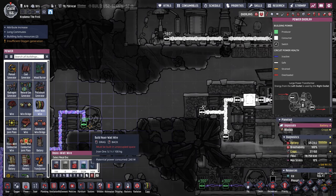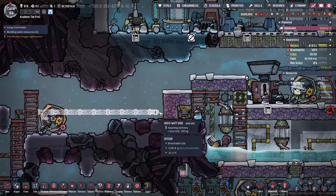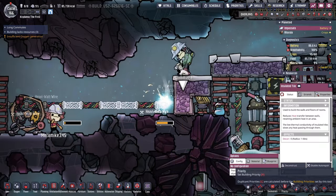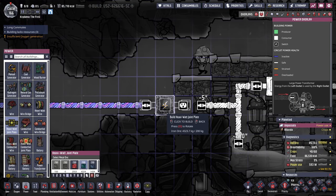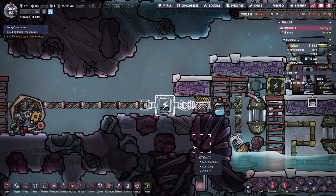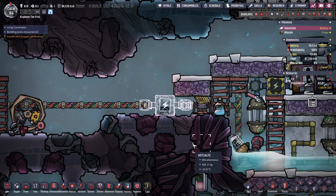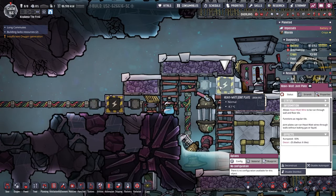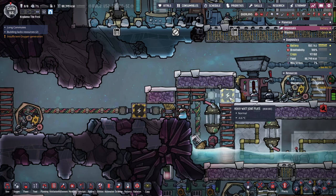I can't believe I've been running everything off one measly hamster wheel this whole time. I need more iron ore. I'll route heavy watt wire over here — this will be the heavy watt joint plate. I'll need to check that and connect everything. There's already heavy watt wire there — there we go. It's definitely a weak spot in the insulation but it's better than just leaking stuff through.